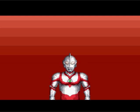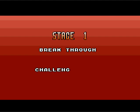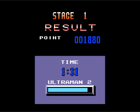Anyway, Gudis is quite easy — it gets harder later. Challenge next stage, no problem. You have limited continues; you see that '2' by Ultraman? That tells you how many lives you've got left. The more points you get, the more chances you'll get an extra life.